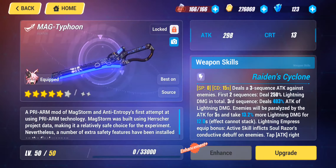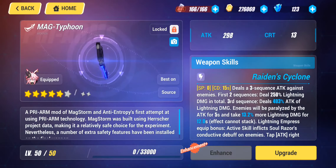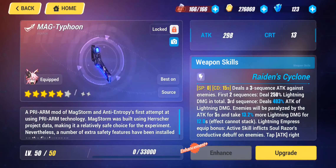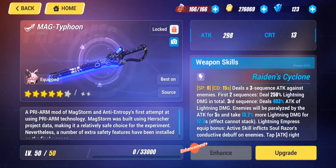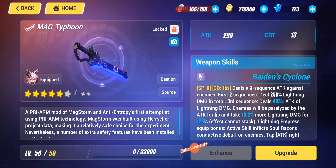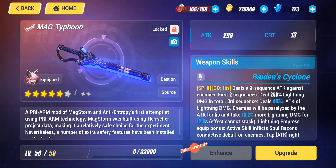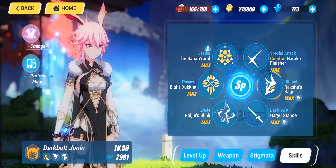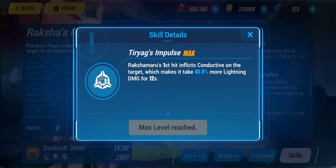Another reason I decided to make the pre-arm for Dark Bolt Jonin is the trend with other SP characters like Starlet Astrologist and Hacksaw Bunny, where their ultimates buff their respective damage types and can be cast from the background. Although Dark Bolt Jonin cannot cast her skills from the background, her ultimate provides a buff called Teryx Impulse, which makes enemies take 40% more lightning damage for 12 seconds — very similar to what Starlet Astrologist's and Hacksaw Bunny's ultimates do.